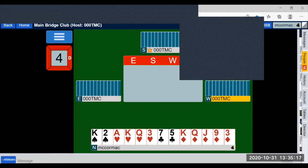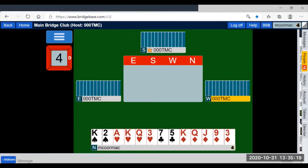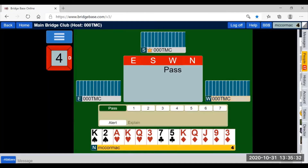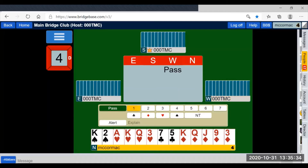The last board of reverse bidding shows the value of strength-showing bids — to be able to bid more intelligently to Grand Slam or Slam. Now we have a maximum reverse. This is a game-going reverse that we will always drive to game, no matter what our partner does after our reverse.